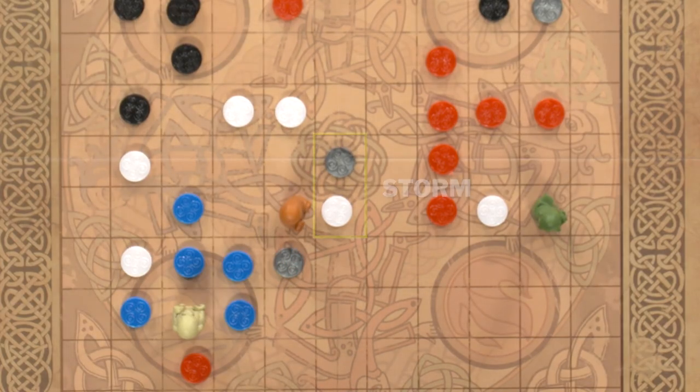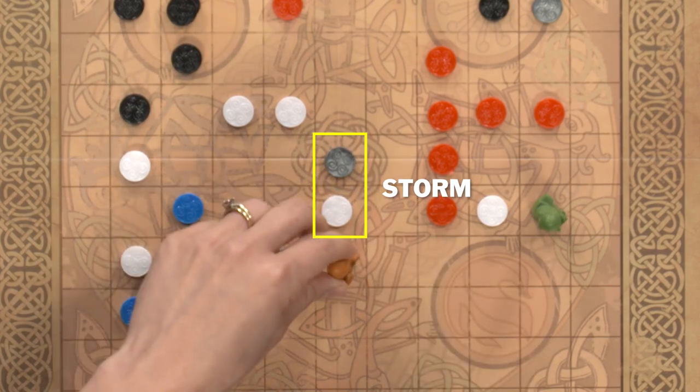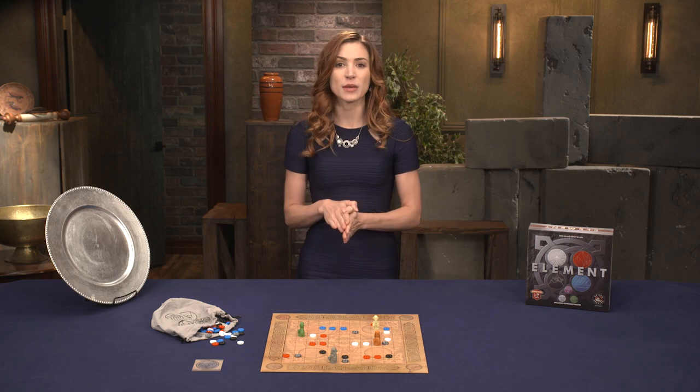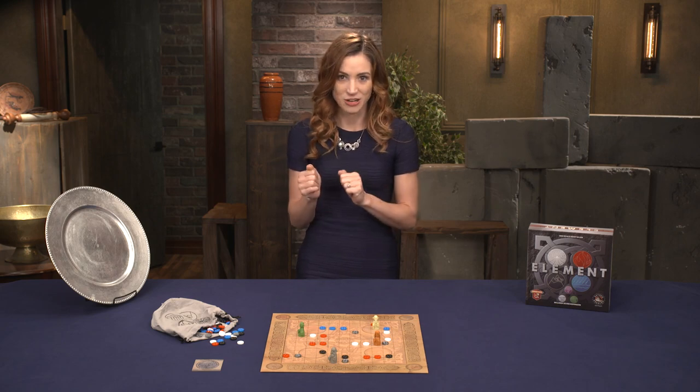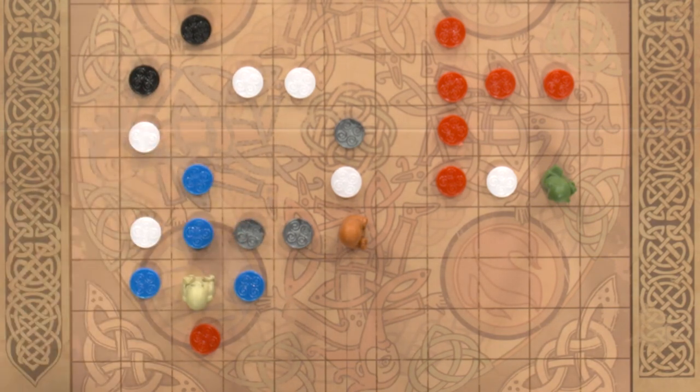Wind stones adjacent to a lightning stone become a storm and cannot be jumped by sages. Additionally, lightning stones may only be replaced with another lightning stone. When placing a lightning stone, the active player may remove one other lightning stone from anywhere on the board.